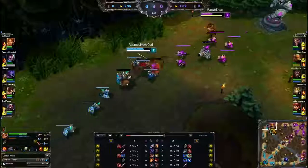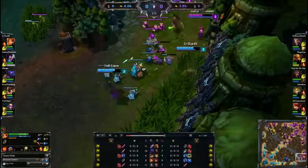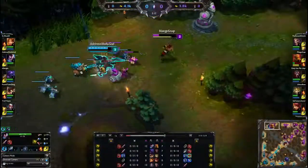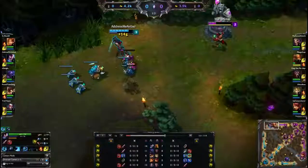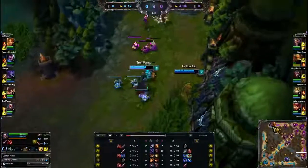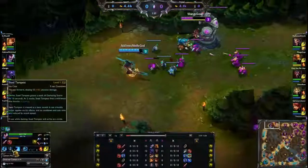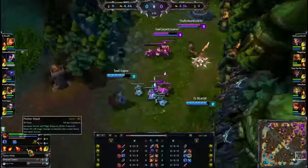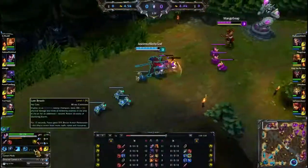Yasuo is in a bit of a lead here in top lane. He's gonna be able to poke out Lee Sin with his Q. One or two more auto attacks and that would've been a first blood for Yasuo — he is absolutely dominating this lane right now. Definitely hitting level 3. Lee Sin's steal attempt is just a Q. Wind Wall. Last Breath.